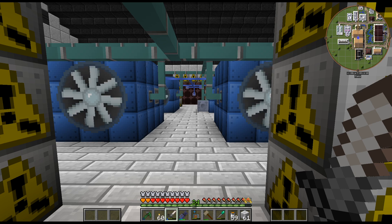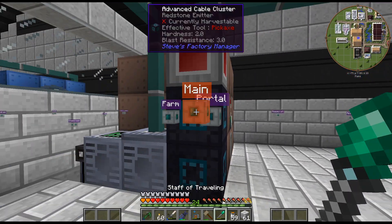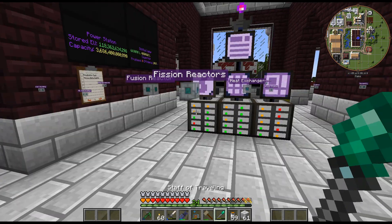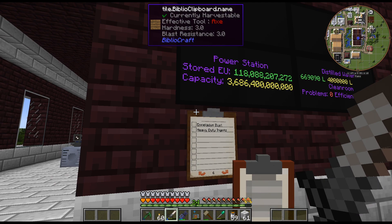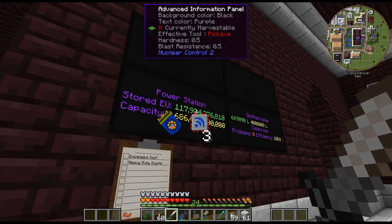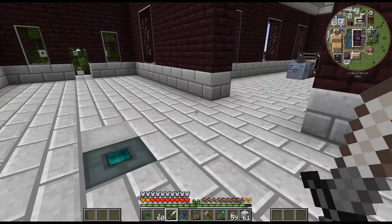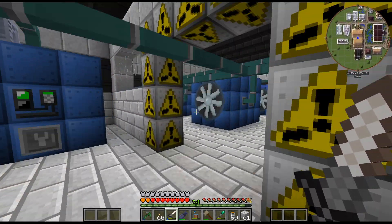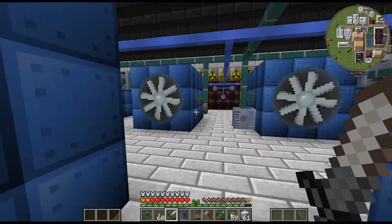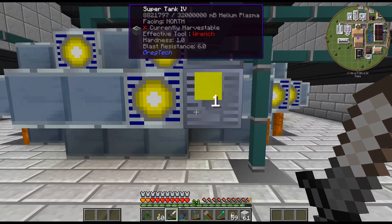Hello, my name is CarX82 and welcome back to my Gregtech New Horizons series. I have just been smelting up a bunch of Neutronium, and as we can see I have blown through about 700 billion EU per tick, and that is with eight of the turbines running — definitely stressing our power grid to the max here.